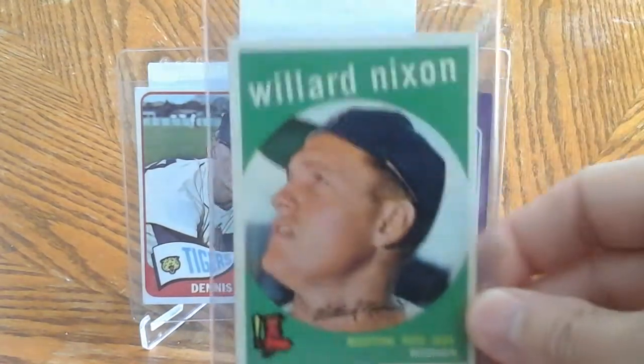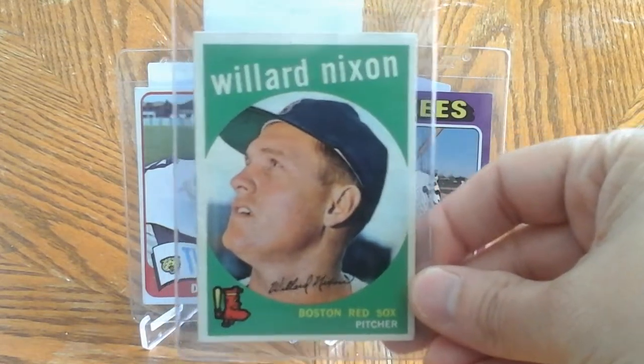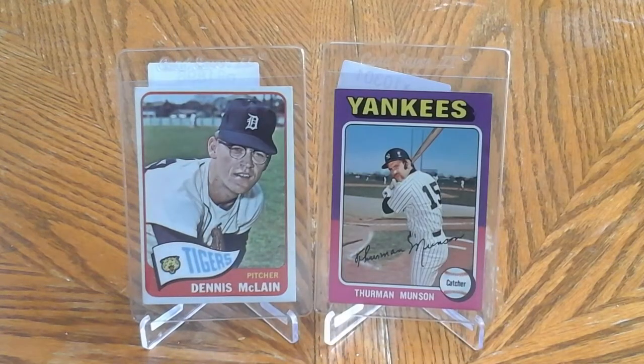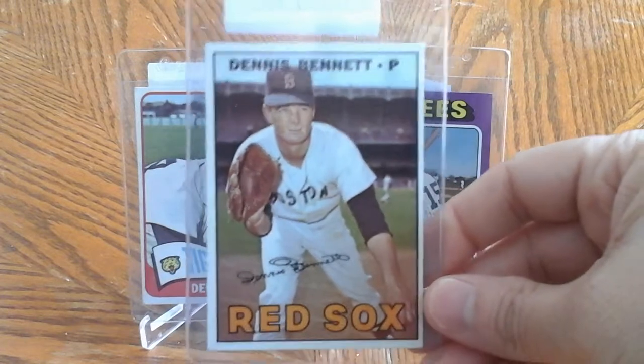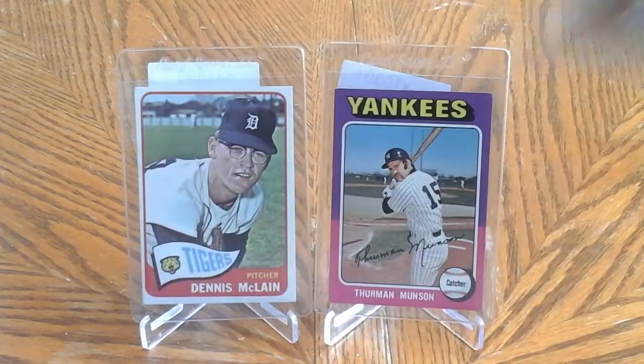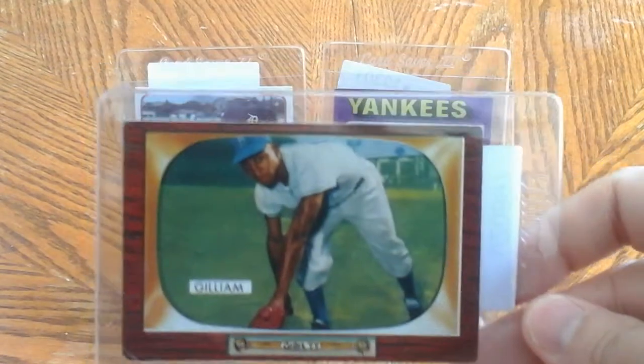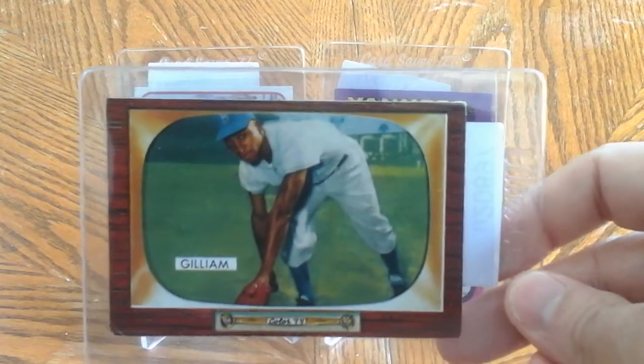Just some expensive Red Sox cards that I was able to snag off auctions for dirt cheap. I tend to do that. These '55 Bowmans for cheap - and then I got here Jim Gilliam. Love that card, great player.